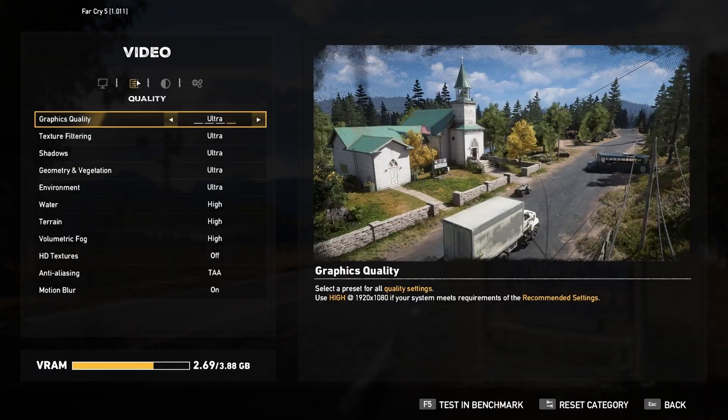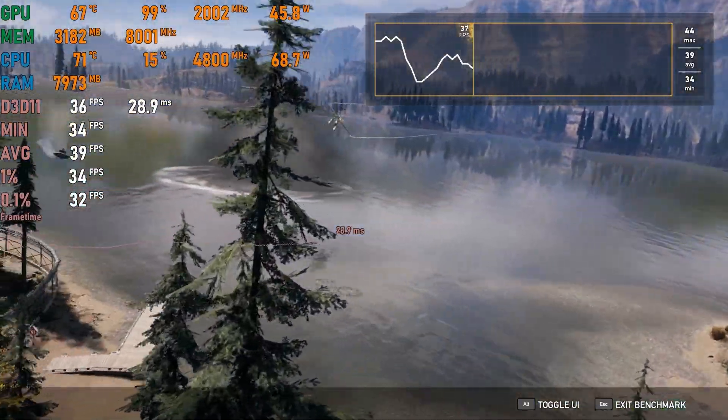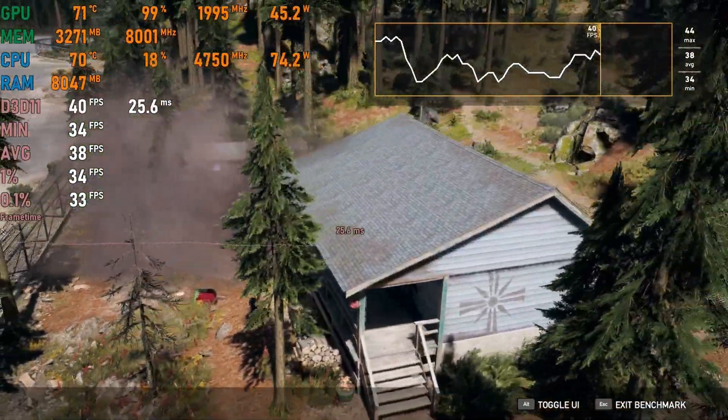Far Cry 5 on ultra settings gets over 35 fps average, but I would recommend lowering some settings to get above 50 fps for a better gaming experience.